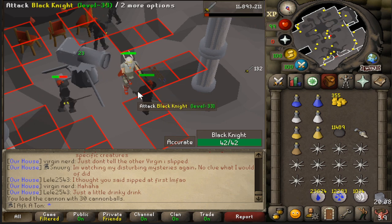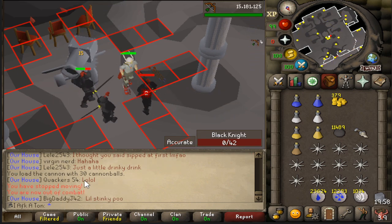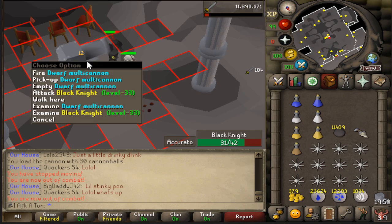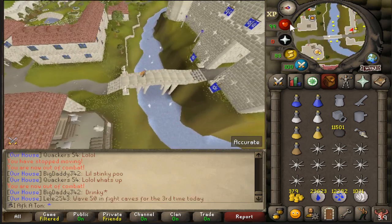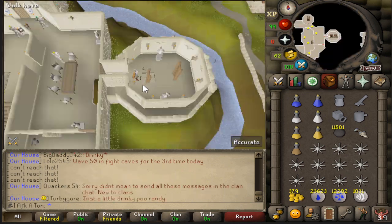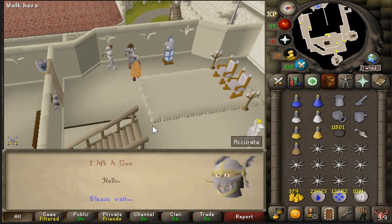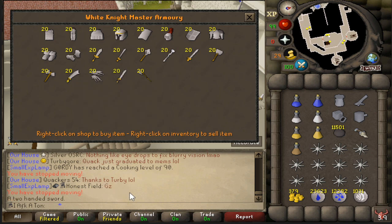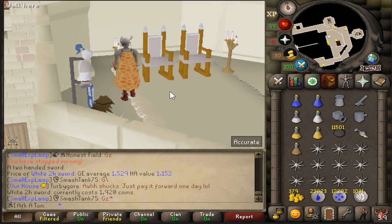In total this should take anywhere between one and two hours — nothing terrible compared to what some other elite diaries require. When you get your 1200th kill, the chat will say you are a White Knight Master, and that's how you'll know you can go buy the white two-handed sword. Head down to Falador Castle, enter the eastern door on the lowest level, then the second and third eastern doors. Climb the ladder, head out the western door, and climb the staircase. On the third level you'll find Sir Vyvin — talk to him, select trade, and buy the white two-handed sword for 1,920 GP.